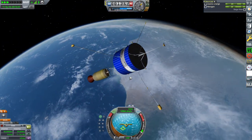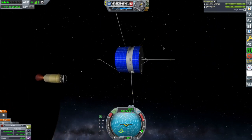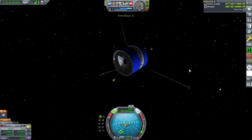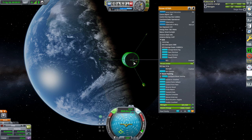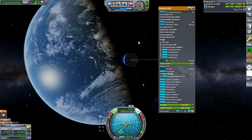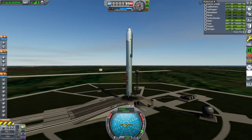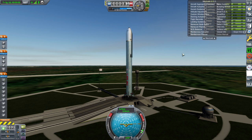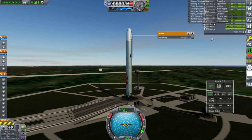Everything seems to be nominal. We've got the really long-range antenna. There's energy flow. It's been so far so good as far as launches are concerned. I don't anticipate anything else weird going on if the launch works. So far, so good for Realism Overhaul in 1.11.